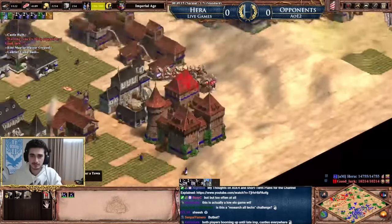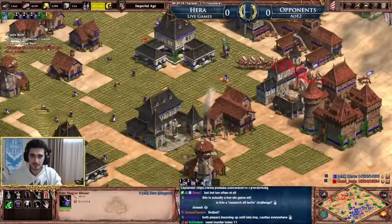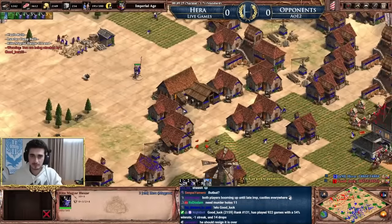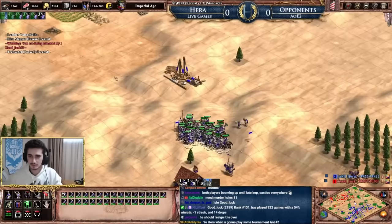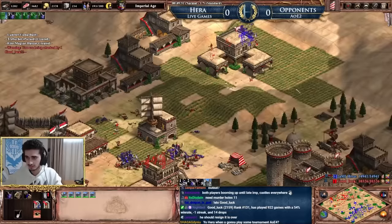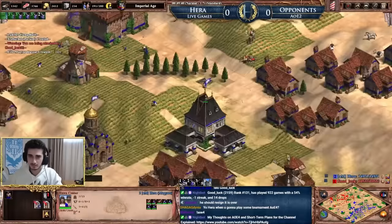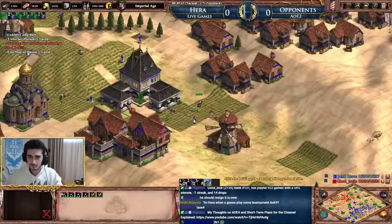If you haven't scouted since Dark Age, you're going to see your opponent with a few palisade walls and a barracks and nothing else. Make sure you're actively scouting to update the minimap and then make use of it. That's gonna do it — hope you guys enjoyed the video. Stay safe, I'll see you next time. Make sure to like, comment, and subscribe if you enjoyed it — peace!